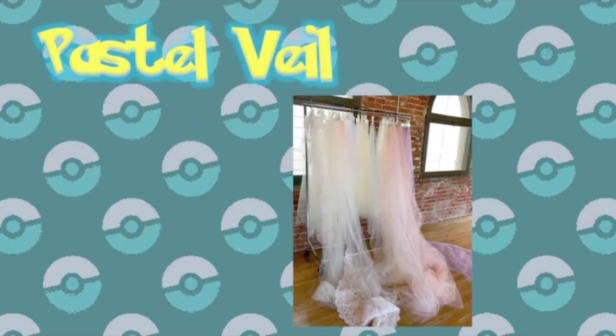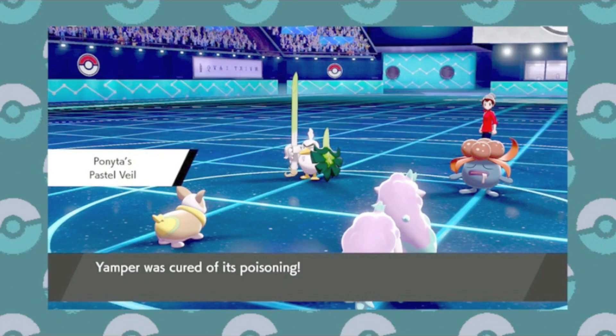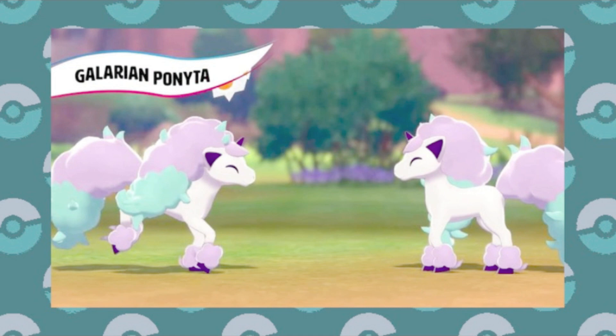Pastel Veil is another ability tied to a Galarian form, this time being Ponyta. This ability prevents the Pokemon, as well as any allies, from being poisoned. That is an okay feature to have — nobody likes taking poison damage after all — but the new Ponyta is a Psychic type, so I'm not sure why anyone would be trying to use Poison types anyway. I suppose other Pokemon could get this ability too, provided they weren't colorful enough.